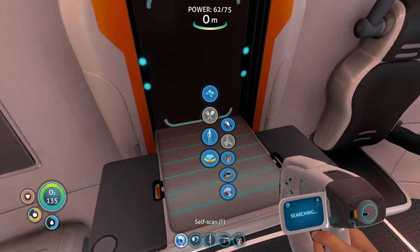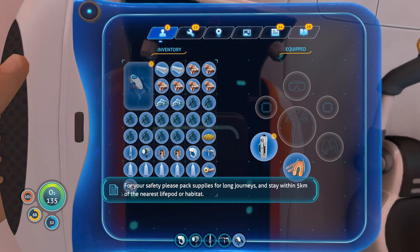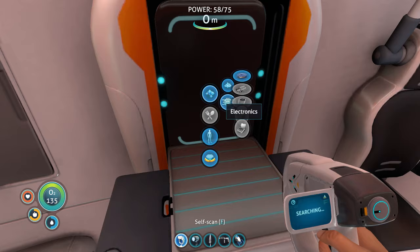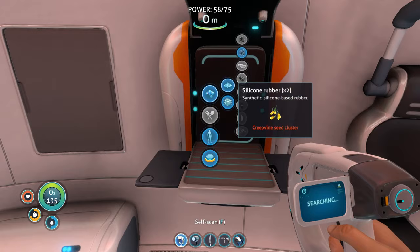Let's get a sea glide so we can move faster. The sea glide will increase your effective exploration range. For your safety, please pack supplies for long journeys and stay within 5 kilometers of the nearest life pod or habitat. Make another battery as we're using quite a few items that need them — this way we have a backup.